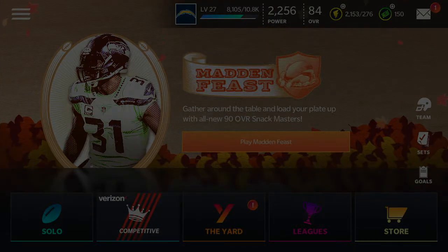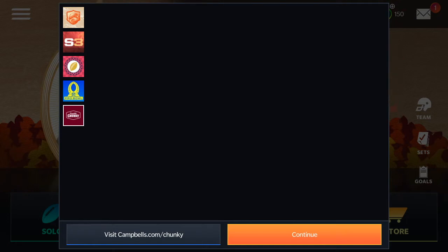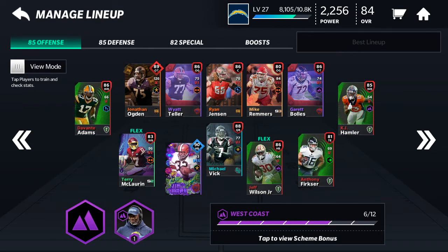Everything looks really cool so far. I kind of just started working myself to an 84 overall - to me that's solid and pretty good for the beginning of the year. Right now this is the team I have: Michael Vick, Jim Brown, Jeff Wilson Jr. I'm still trying to get a new tight end - I put a bid in for Hunter Henry. We also have Davante Adams as our wide receiver.